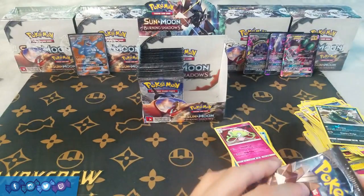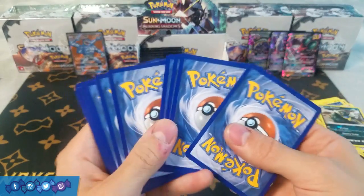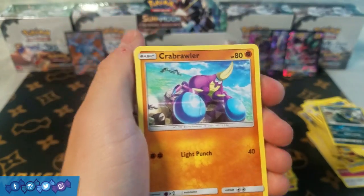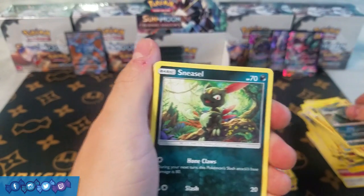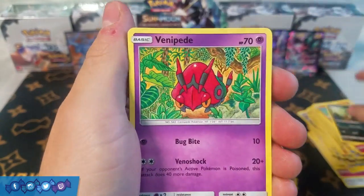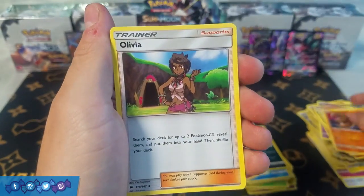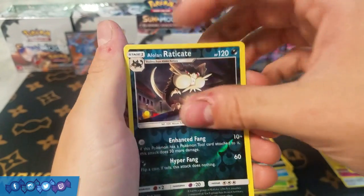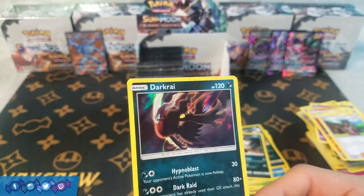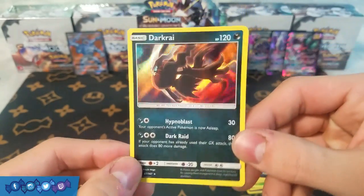One last pack for this side of the box. I bet my life that this one is not anything great, but that's okay — we still have another half of the box to go. Crabrawler, Sneasel, Venipede, Horsea, Cutiefly, Metal Energy, Plumeria, Lunatone, Olivia, Alolan Eradicate Reverse, and a Holo Darkrai. At least we finished this half of the box with a holo, and Darkrai's not like the worst card in the world. Four Ultra Rare pulls so far — if I had to guess, we might end up closing out this box with seven total.